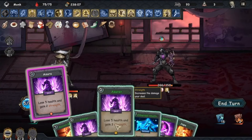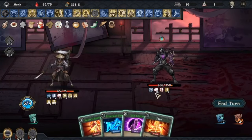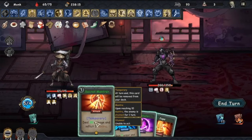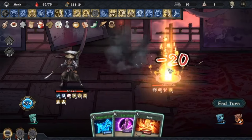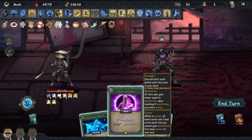Bonus card: Asura. If you're gaining health like crazy, then you can start using the extra health to gain 2 strength. This is the kind of card that becomes useful in the late game if you're using the healing build — I wouldn't recommend it in the early game. It has a cost of 0, and if you upgrade it, it gives you 3 strength instead of 2. If you play this 2 or 3 times in a battle, it will massively boost your attack and make winning fights a breeze.